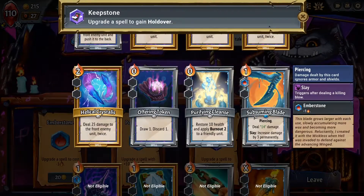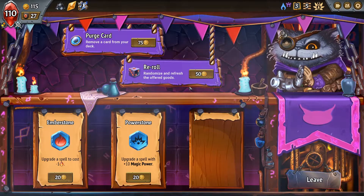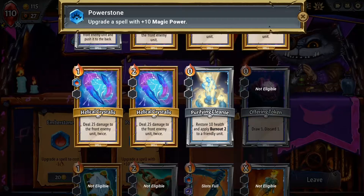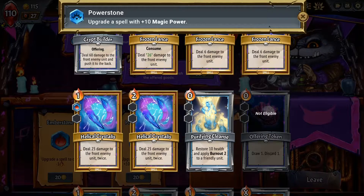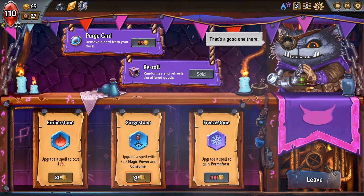Holdover — hold over, give it to me. Yes, okay, that's all I needed. That's like everything I needed. We should be in a really good spot. I can make you free. I honestly just want to re-roll and try to get Holdover again. Permafrost — that's annoying. Magic power and consume kind of knocks out those guys. Upgrading a spell to cost one less — we could make Crypt Builder cost one less, but the idea is to eventually Offering Token it. Not a good idea, but it is an idea.